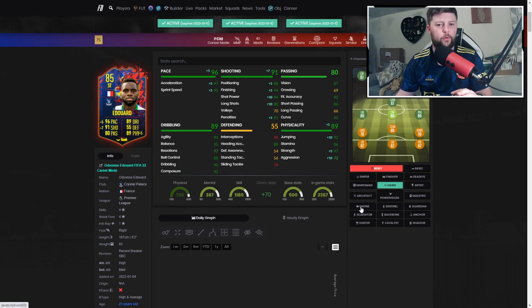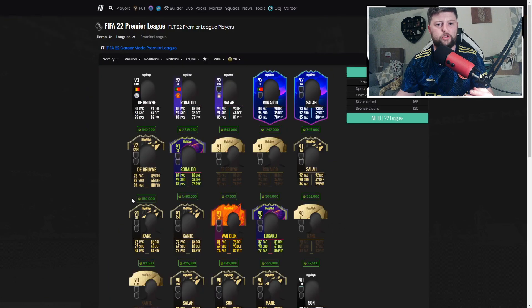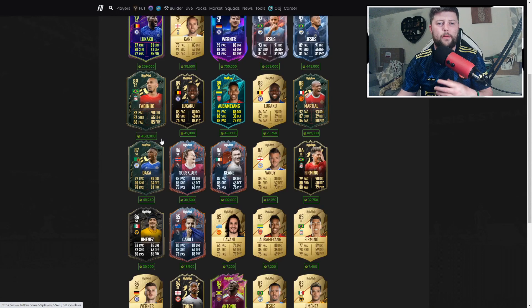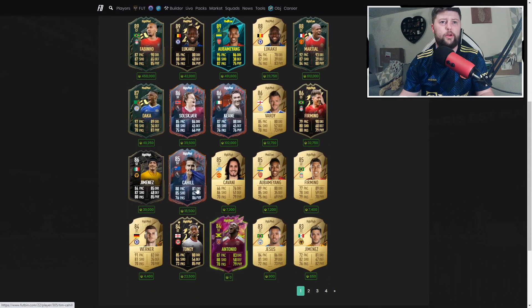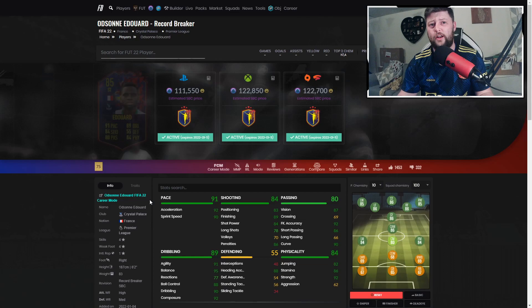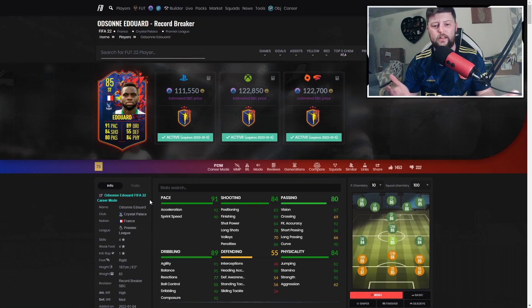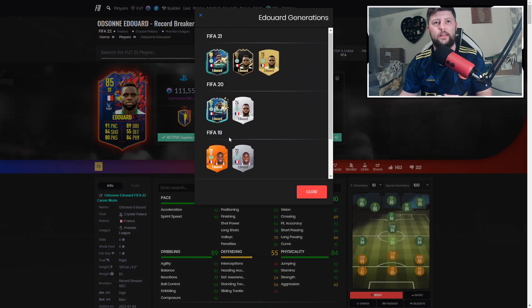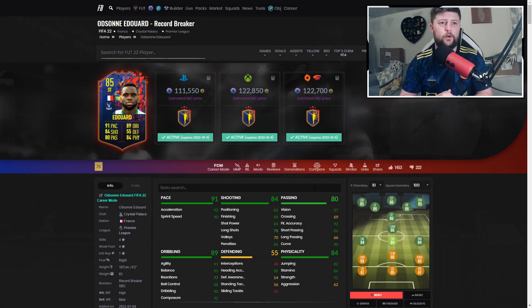Overall I'd rate him around an 8.4. He's not going to reach the level of Ronaldo, Vinicius Jr, or Martial, but compared to the Tonys, Antonios, and Cahills he'll really fit in well. He's a nice card, a collector's card, and obviously perfect for Palace fans. He had an 88 and 92 for Celtic in the past two seasons plus a Man of the Match, so he's back on track. Let me know below if you're completing Eduardo's Record Breaker SBC.